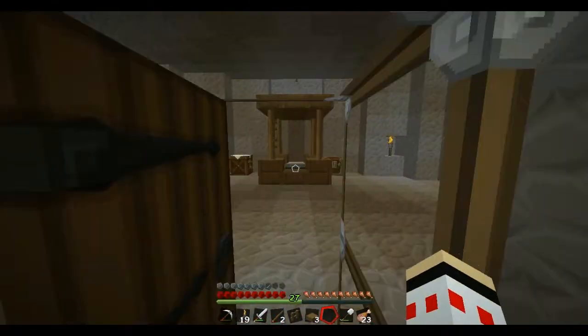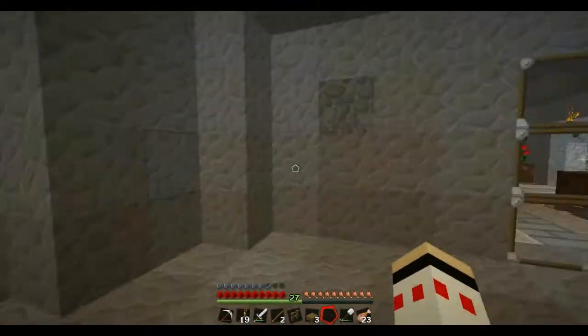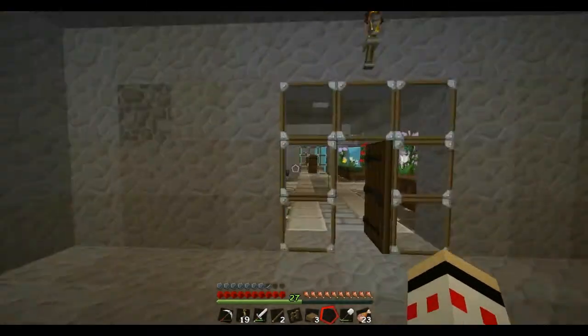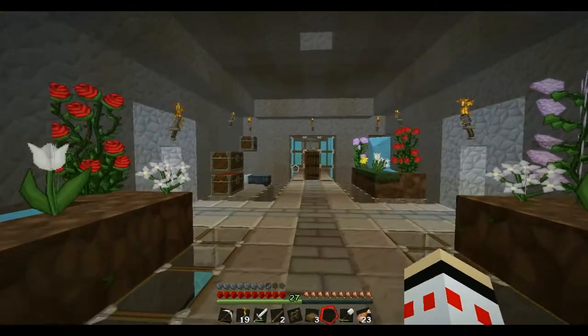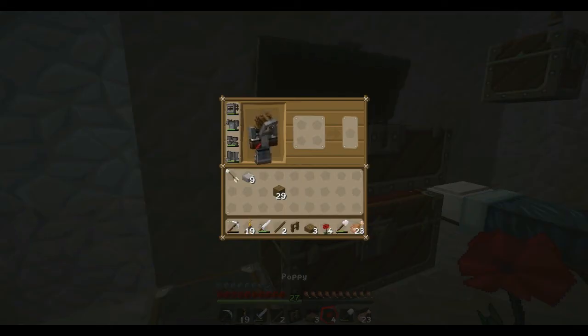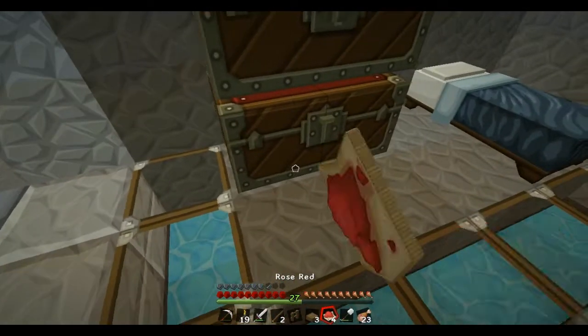So this is the master bedroom for now. I like it, it's pretty cool looking. Maybe we can get some carpet in here. Hopefully we can do that right now. I should have some dye in the chest. Little flowers and I can make dye. And then I have a bunch of wool as well.